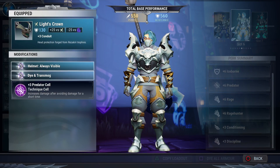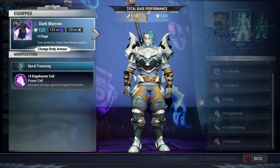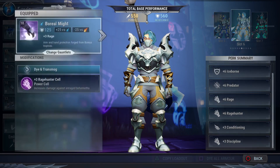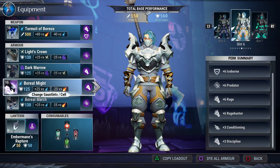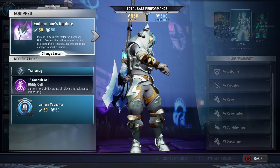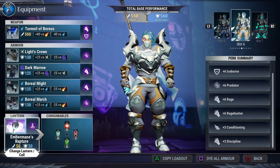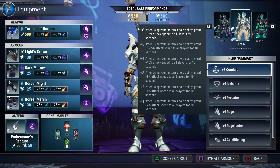We're using the same helmet — plus three conduit — and a plus three predator cell. For the chest piece that's Shroud's chest with a plus three rage and we're putting a plus three rage hunter cell. For the hands that's Boreas' hands — Boreal Might — which has a plus three rage and we're putting a plus three rage hunter cell. For the feet that's Boreal March — Boreas' feet — which has Iceborne in it and we're putting a plus three predator cell. It's the same lantern setup — Ember Mane's Rapture with a plus three conduit cell — and the same tonics, so don't forget your tonics.